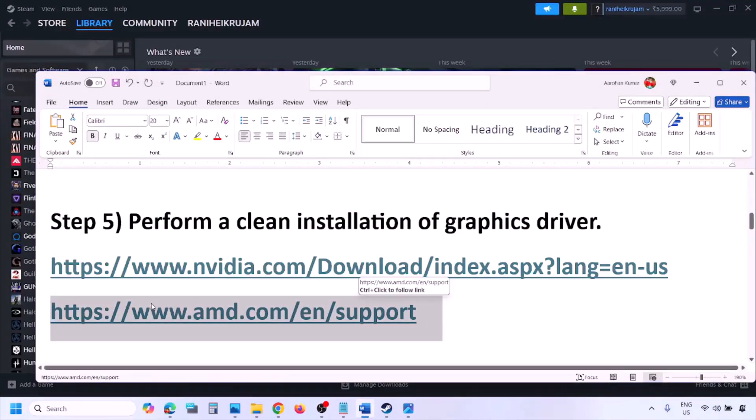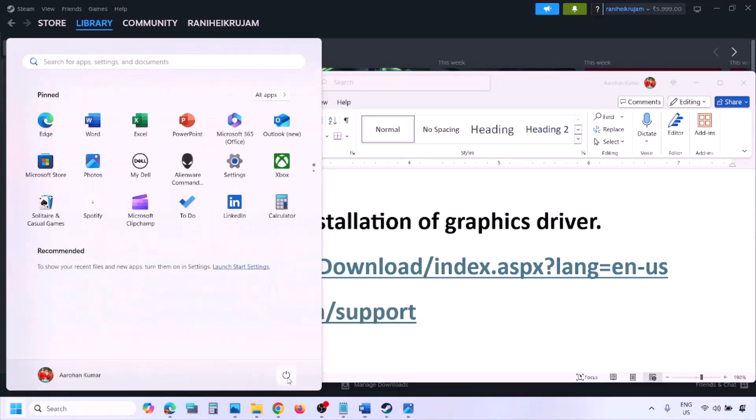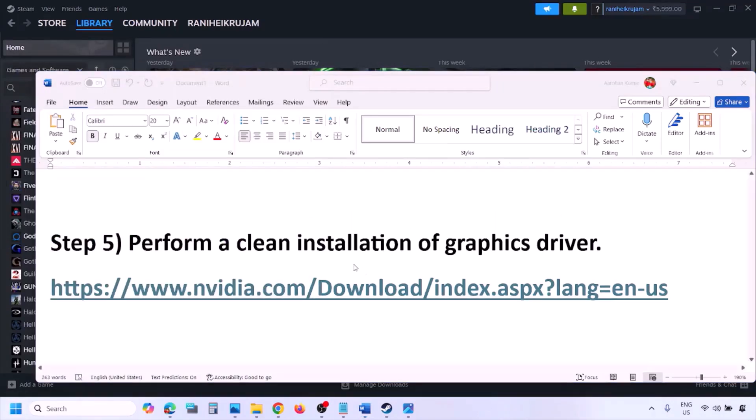AMD card users should go to the AMD website, but first uninstall the current graphics card driver, restart your computer, then go to the AMD website, select your graphics card, download the latest driver, install it, restart your computer, and then check.